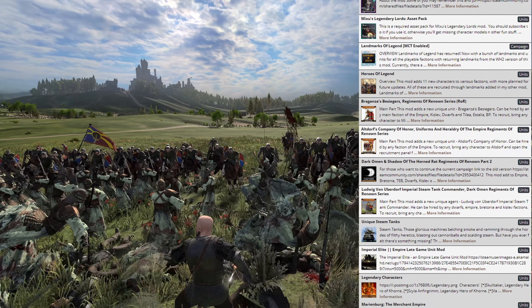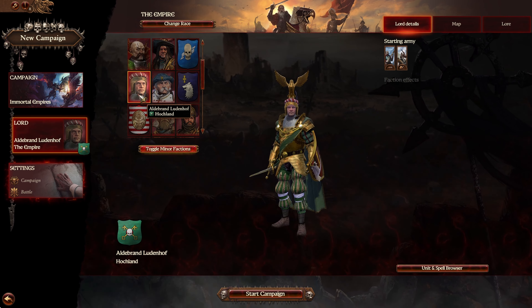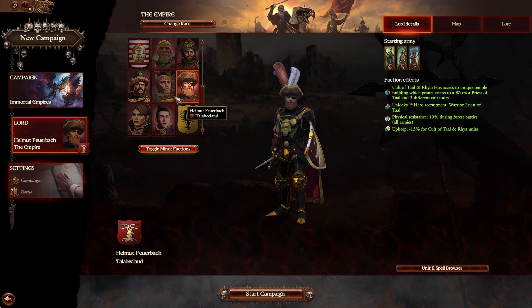So first, obviously you'll need the Mixus Unlocker mod to get access to all the sub-factions and to play as some of the new lords. And the rest of the mods you see here add all the new units, lords and heroes that you can play as.